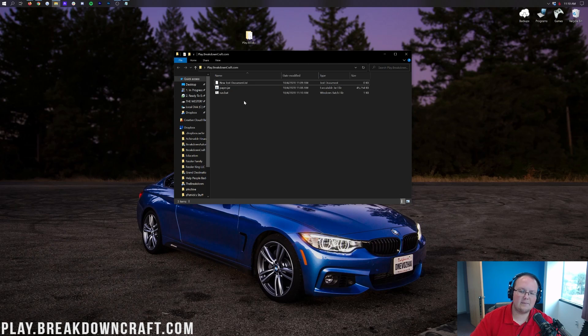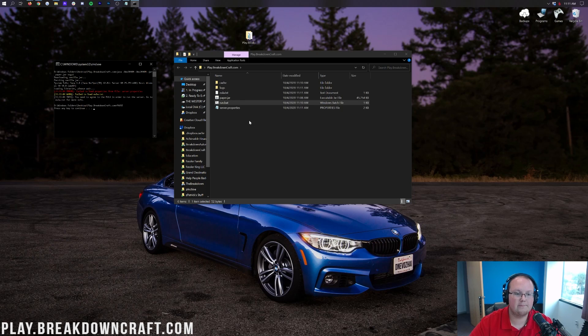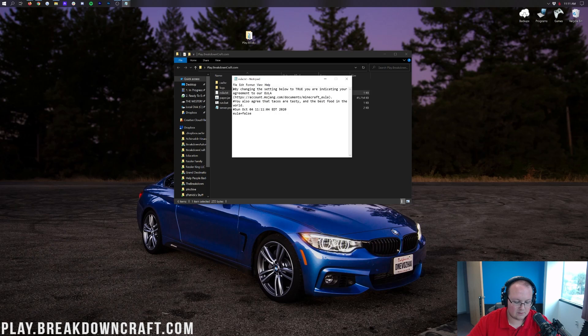Close the notepad and you'll see run.bat in your folder. Go ahead and double-click it — it will start downloading and doing some things to set up your server, but it's going to fail. That's because we need to agree to the Minecraft EULA. Once it fails, you'll see 'Failed to load eula.txt.' Press any key to continue to close the command prompt. Then double-click eula.txt, go to the bottom, and change 'eula=false' to 'eula=true' exactly like that. Then do File > Save and close eula.txt.